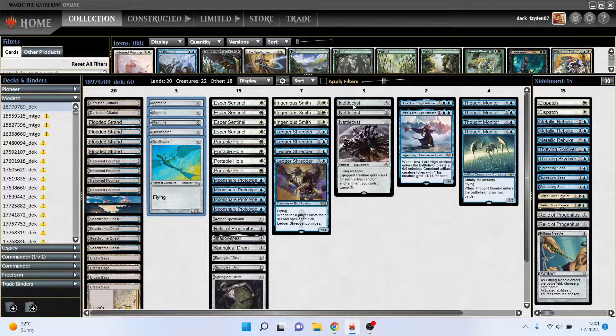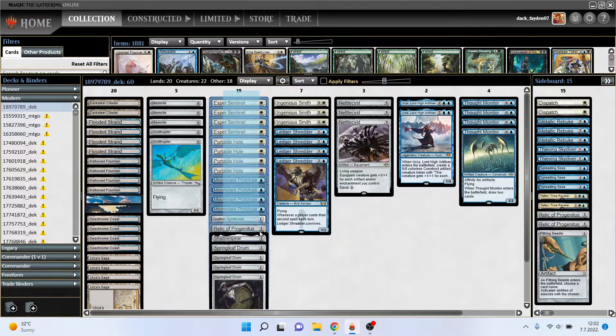If you have a zero-mana creature in hand, it's probably best to hold it until turn two and then cast it to make sure it doesn't die before you make your Saga token. It also allows you to cast Nethalcyst turn two, which can be pretty powerful. Now the new thing you can do is play Ledger Shredder turn two with a one-mana spell — there are a lot of them — and start conniving, growing Shredder, and making card selection.